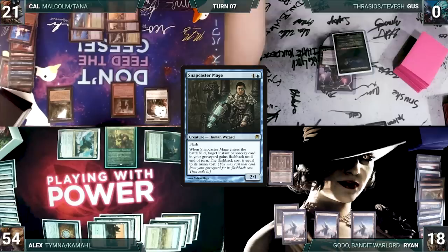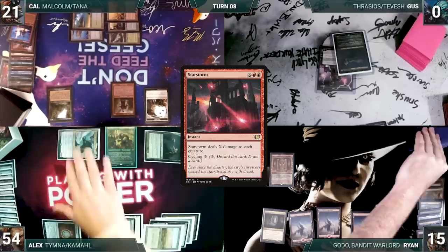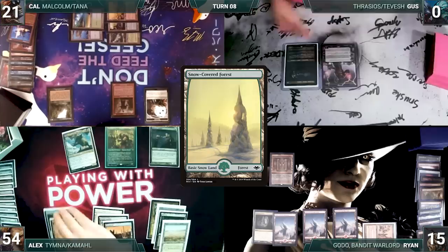At the end of Cal's turn, Ryan cycles Star Storm, drawing a card. During his upkeep, Ryan loses his Mana Crypt roll and takes three damage. He draws and plays a Dwarven Ruins into play tapped. Ryan passes.